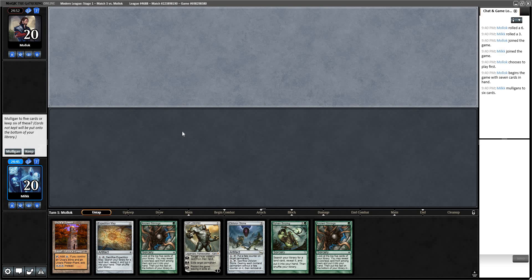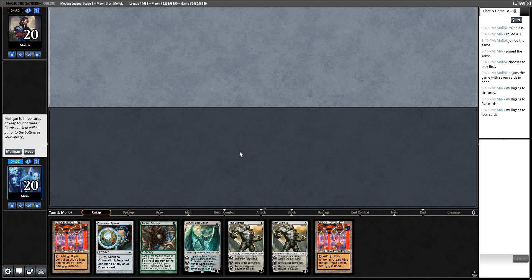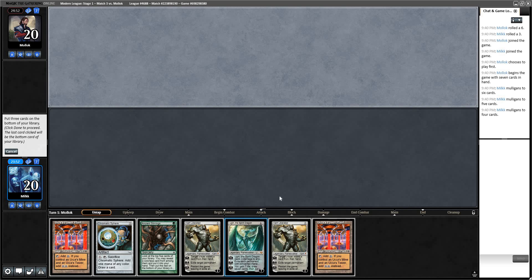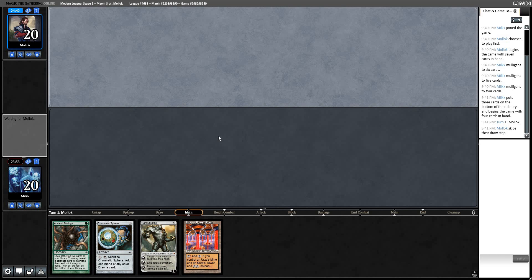I think this is a mulligan as well — if we drew another Tron land, we'd have T3 Tron. But I don't think we can risk that. Going to 5. Going to 4 — this is awful. I wonder if I keep this on 4: Power Plant, Sphere, Stirrings, Karn. T1 play Power Plant, play Sphere, T2 crack it, play Stirrings. I'm going to keep this. I don't love it, but it's kind of what we were dealt. I don't think any of those hands were good, so I'm actually fine with my mulligan decisions.